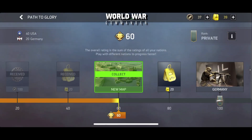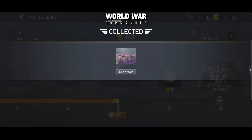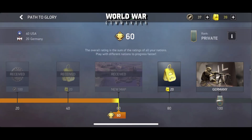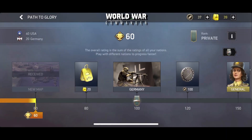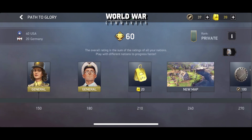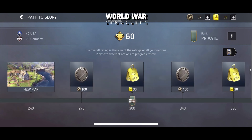In the main menu there's an option called Path to Glory. This is where you can see how far you've leveled up your progression with the two factions — Americans and Germans. Here we have 40 USA and 20 German, totalling 60. The more you play with either faction, the more you level them up, and the more you level them the more you unlock — including more coins, tokens, generals, and maps down the line.